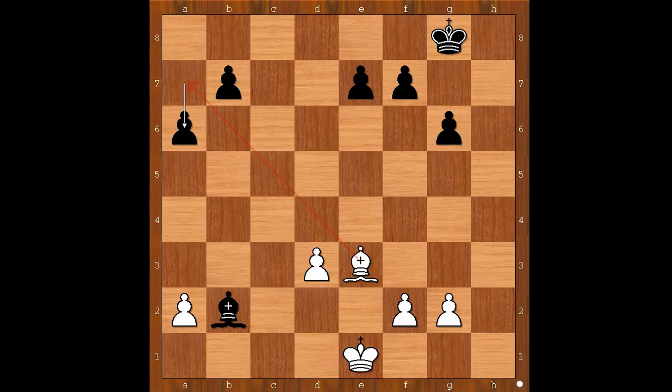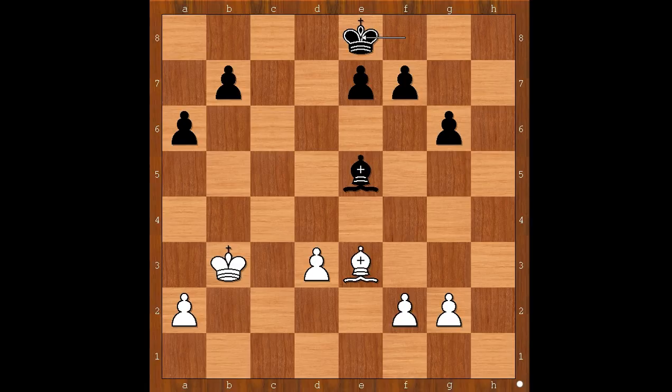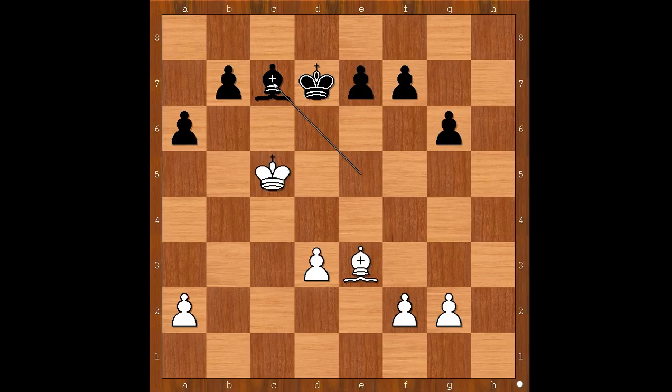Bishop to e3, a6, king to d2, king to f8, king to c2, bishop to e5, king to b3, king to e8, king to c4, king to d7, king to c5 — intending king to b6. How to prevent that? There are two ways: king to c7 or bishop to c7. Bishop to c7 was played, perhaps intending to bring the black king to the center. At this stage, white king is better placed than black king.